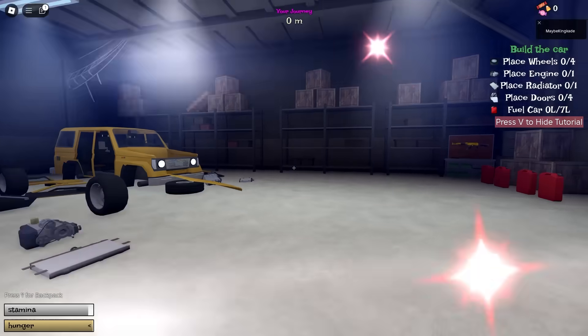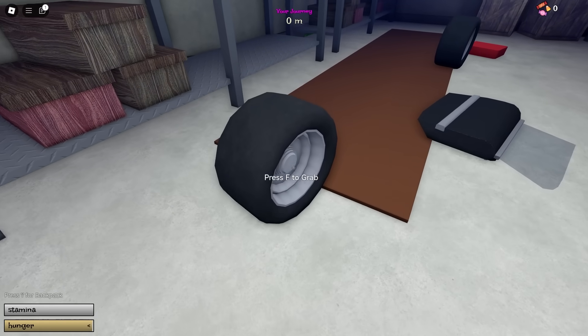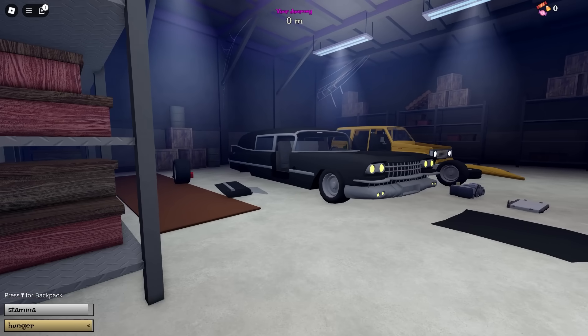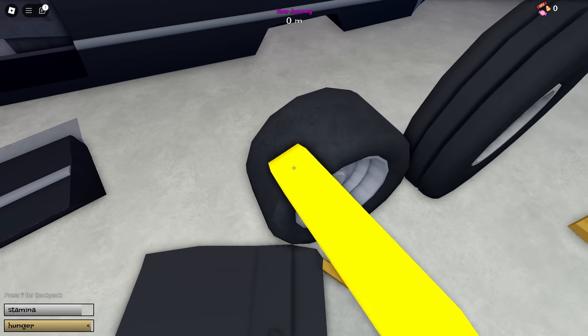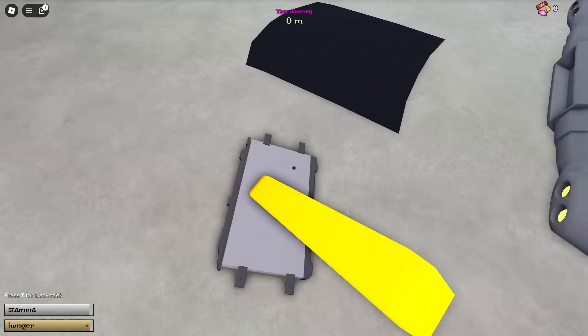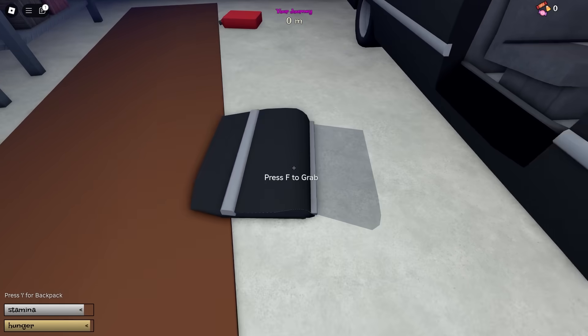We're now in the brand new world, and this is already looking pretty cool. I just realized I think they removed the Dunes map, so I don't think you can play that anymore. This is one of the brand new cars they added — it's just the starter car. I believe we can unlock this car to use in other maps after we complete this map, similar to how we could unlock the Sandcruiser car on the Dunes map.